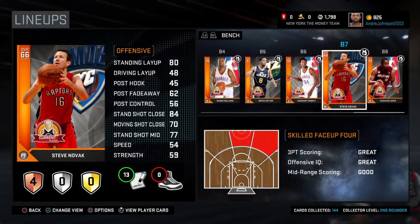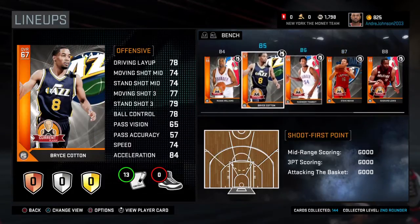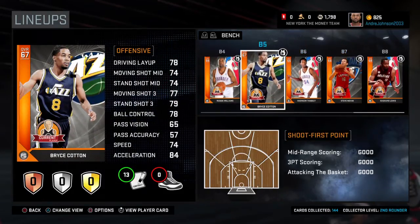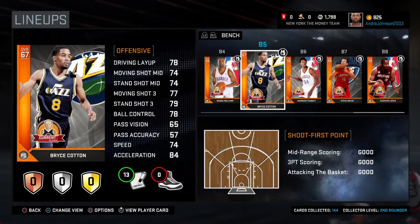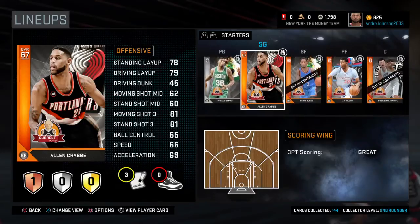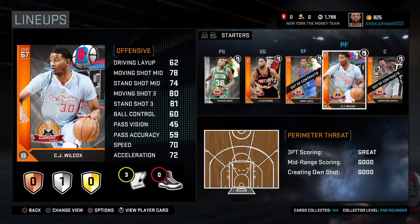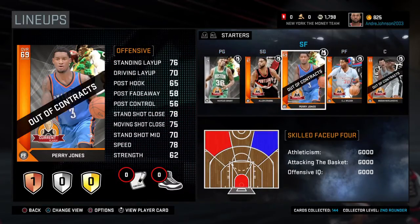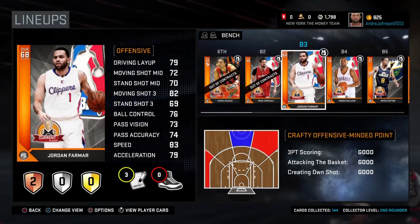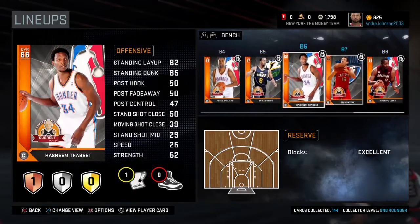I didn't really use Steve Novak a lot, but Bryce Cotton — you seriously need this guy. He's one of those players where you'll wonder how he's a bronze. You'd expect him to be like a 74, the way he plays. Jordan Farmer, if you know how to use him, can be one of the best players.